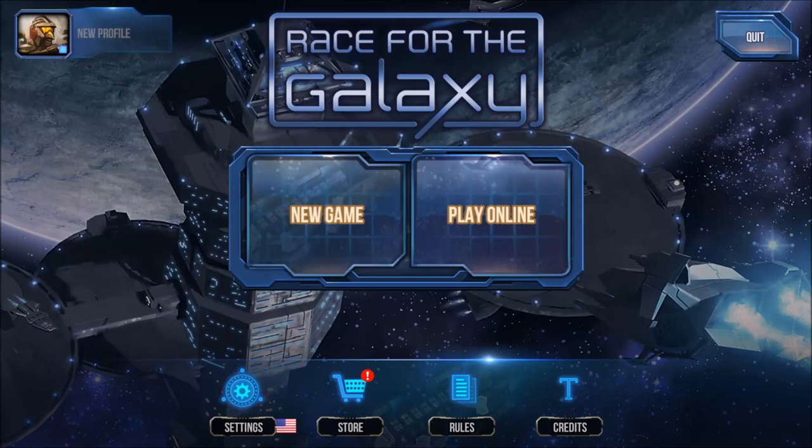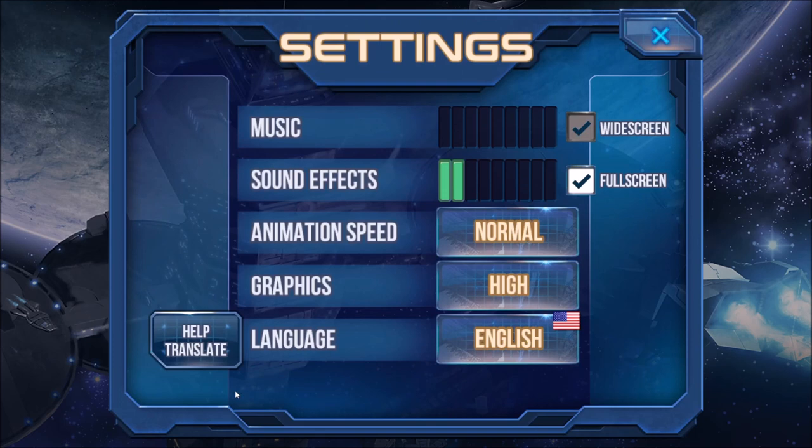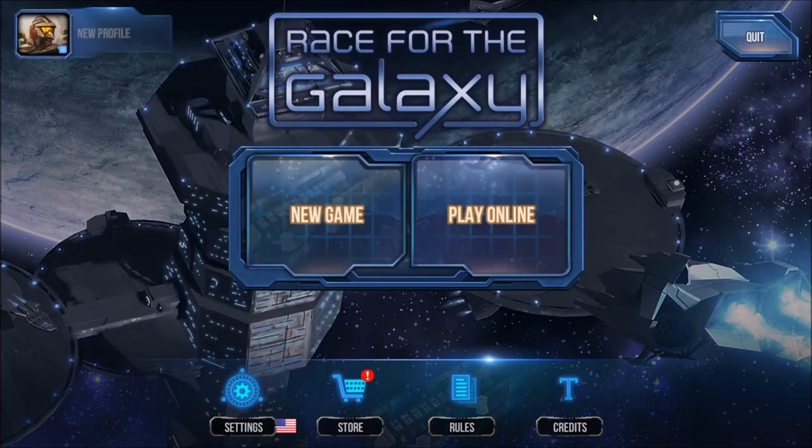Hey folks, this is Vince with Dad's Gaming Addiction, and today we're going to quickly review Race for the Galaxy. This is the digital adaptation of the popular card game. You can find this on Steam for about $7.